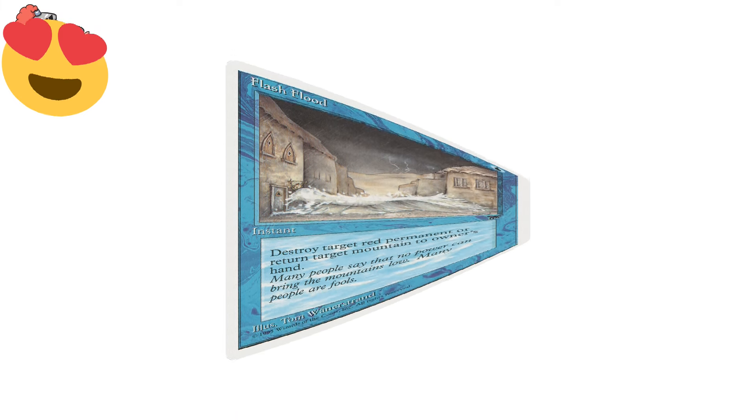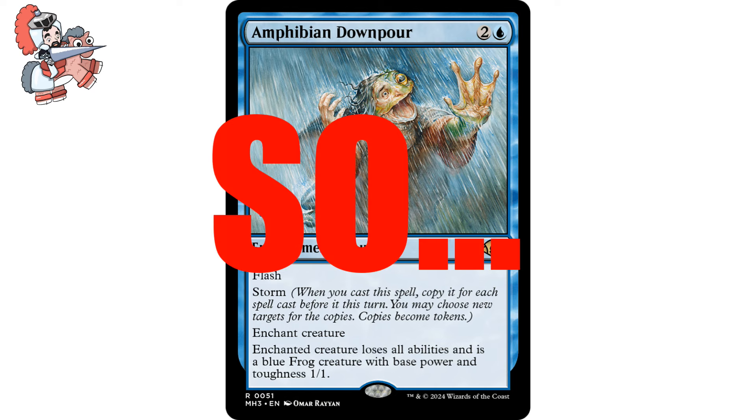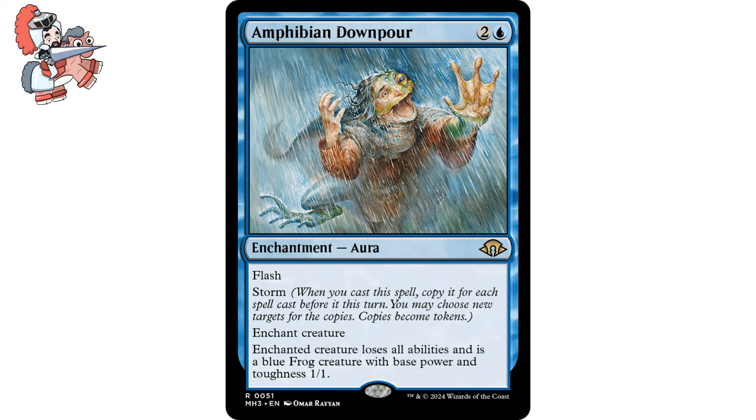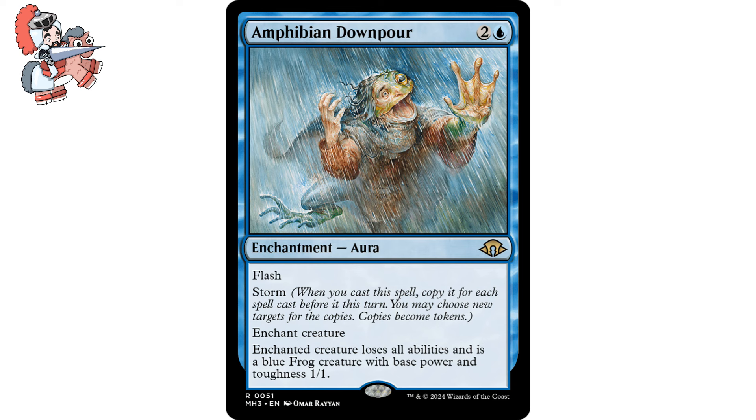From super old to pretty new — let's move on to Amphibian Downpour. Two and a blue enchantment aura from Modern Horizons 3, and it has Flash, which means you can play it anytime you could play an instant, and Storm. When you cast the spell, copy it for each spell cast before it this turn. You may choose new targets for the copies — copies become tokens. It also says Enchant Creature: enchanted creature loses all abilities and is a blue frog creature with base power and toughness 1/1. I'm recording this before it's over a dollar, but this card smacks — we can cast it at instant speed, we get to copy it with Storm, and even one Storm trigger off this can ice two creatures instead of one. And then we get to Frogify something. It's good.